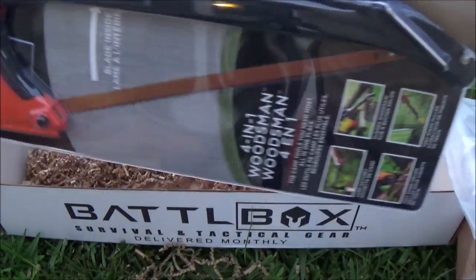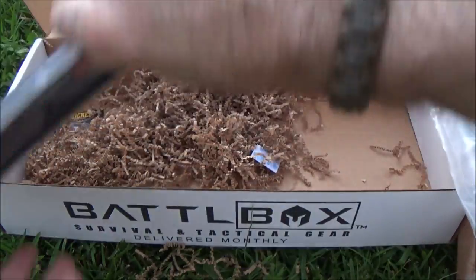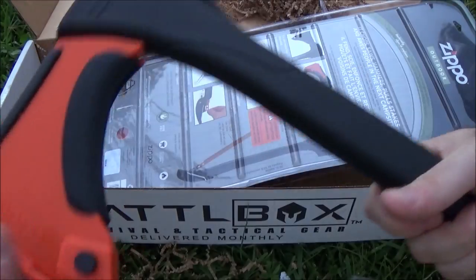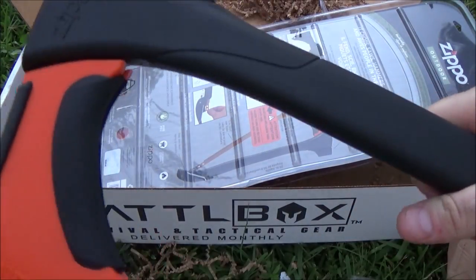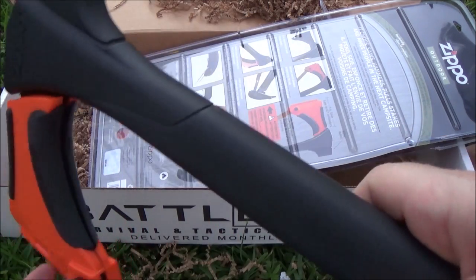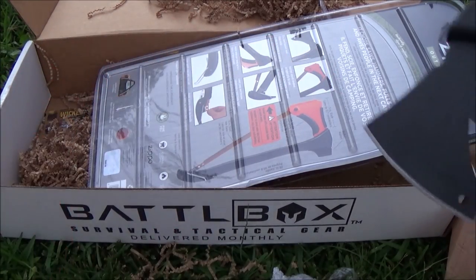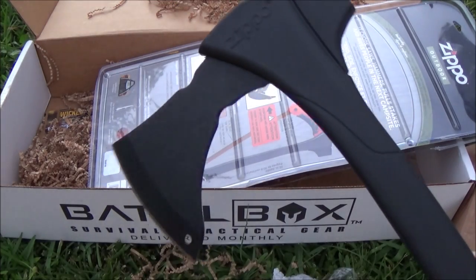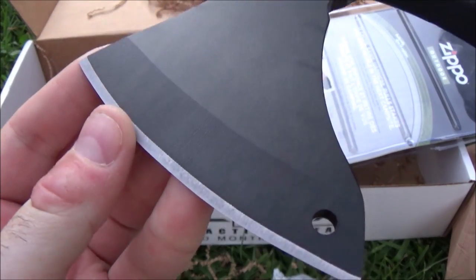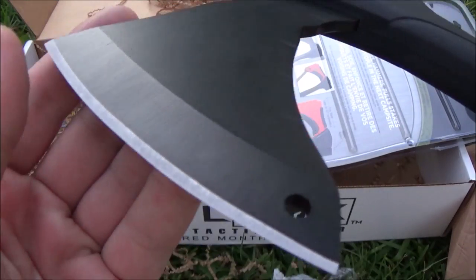This is the Zippo 4-in-1 Woodsman tool. This is huge and it's heavy, but it looks awesome. Very secure screw clamp on there that keeps it from coming off accidentally. The blade is not as big as I would have thought, but it is also a very fine edge. As axes go, they're usually not super sharp — they don't need to be — but this feels really sharp. It's got a really nice shape to it.